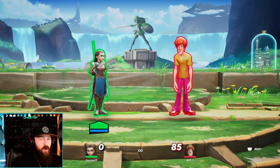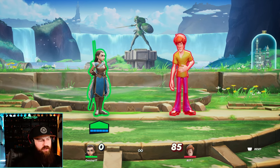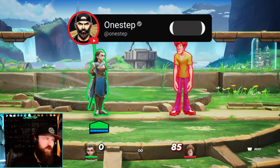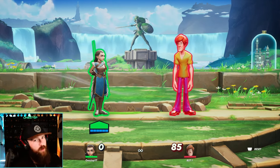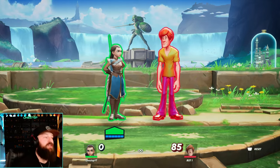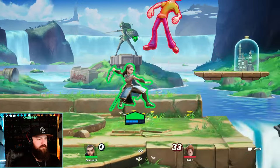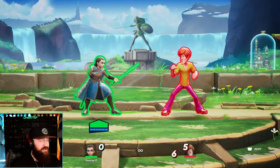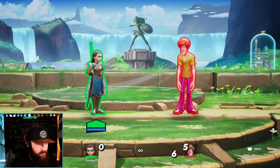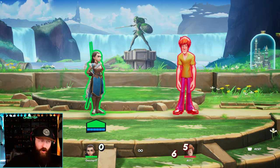Aria steals two moves from every single character — one ground and one aerial. I made a video showcasing all the moves she steals from every character, including herself — click into that video to find out. It makes for really fun combos and your opponent just never expects it. The best way to pull it off is inside a combo: side attack into face steal, then dodge cancel into more combos. Mess around with face steal — it's one of the most interesting moves in the game.